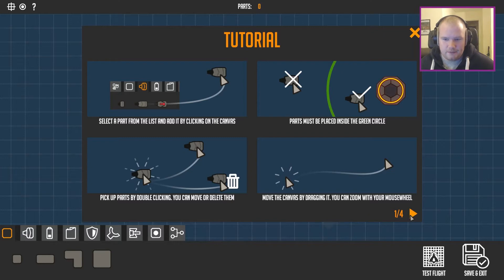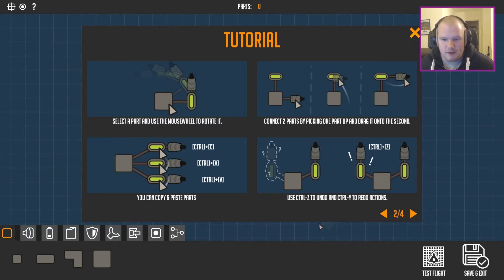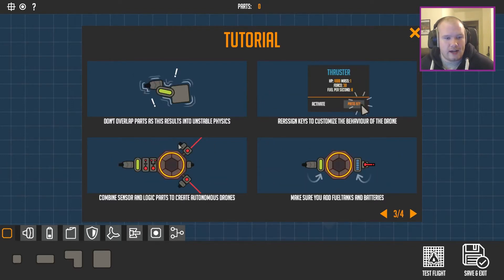Move the canvas by dragging it. This is already too hectic — more than one panel telling me what to do. If I select a part, I can use the mouse wheel to rotate it. Connect two parts by picking one part and dragging it onto the second one. Copy and paste parts. Use Ctrl-Z and Ctrl-Y to redo actions. Don't overlap parts as it creates unstable physics — interesting. Oh no, that'll come into play. There's a test flight, just like Kerbal, which I've never played.